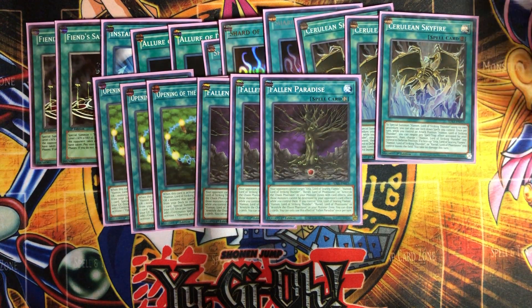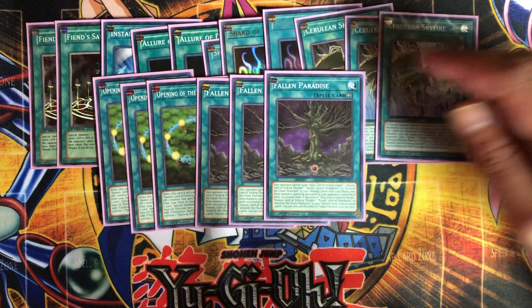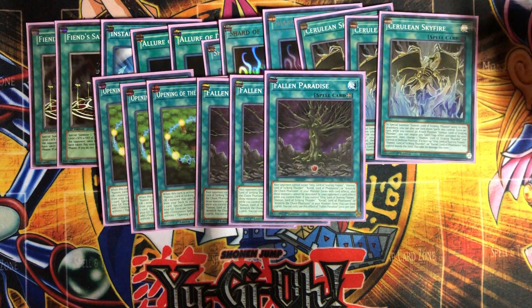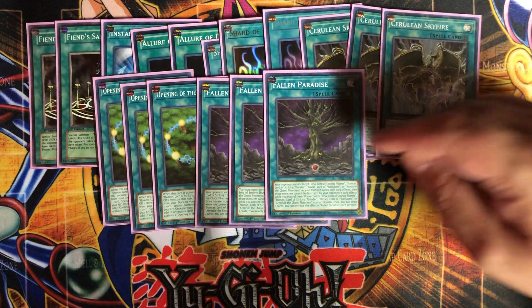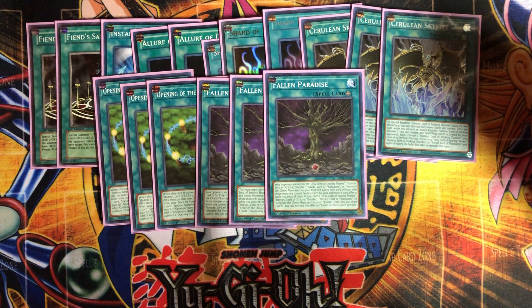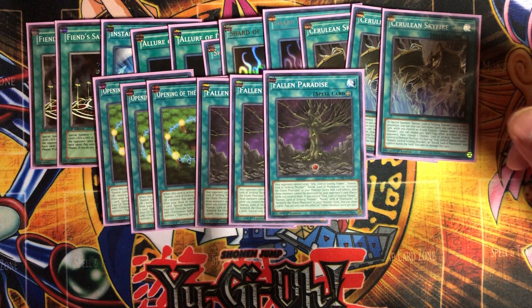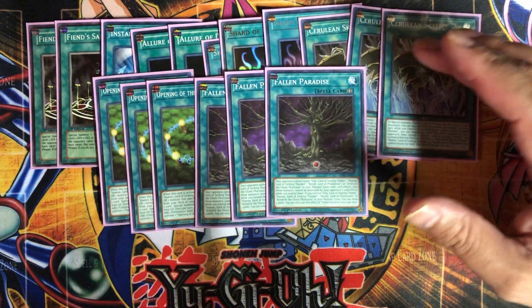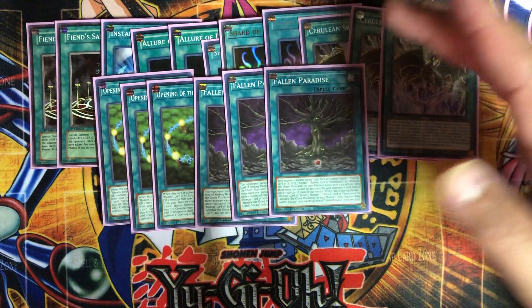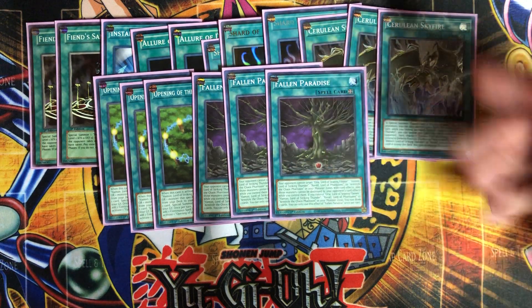Three of Fallen Paradise for the field spell. Your opponent cannot target any of your sacred beast monsters in your monster zones with card effects, making them really hard to get rid of. These monsters also cannot be destroyed by your opponent's card effects while you control them. If you control one of the sacred beast monsters, you can draw two cards — so it replaces itself and you get a plus one if you have a sacred beast out. Pretty good and it's useful each turn.